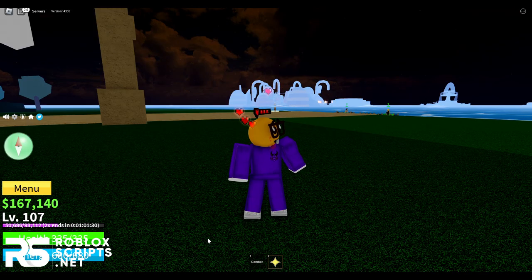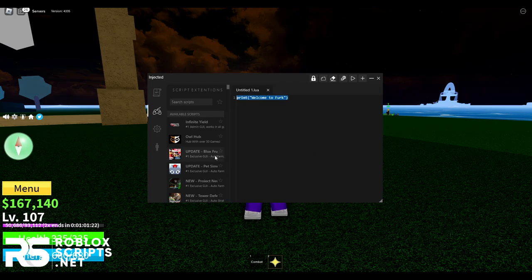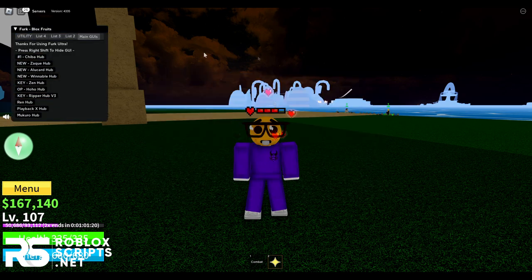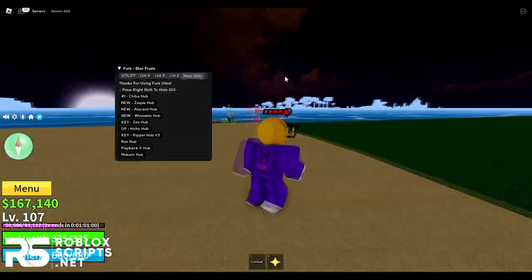Open Roblox and get into Blox Fruits, then open your Roblox executor — I'll be using Furg Ultra, link in the description. Paste into the execution tab and press execute. You'll see the GUI. If you're using Furg Ultra, just go to the game hub and click on Blox Fruits and you'll see the exact same GUI.